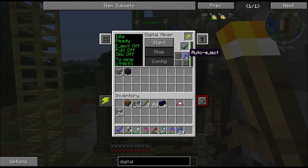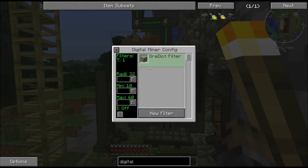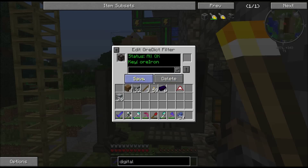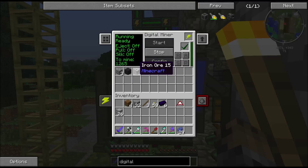It can mine silk touch but I think it uses more power. You've got auto eject and auto pull - I assume auto pull is pulling out of a chest and auto eject ejects into a chest or anything else you can connect up. Let's reset the config. Using material - let's delete that one and try ore, iron. Save. That's better - perhaps it can only do one filter at a time. So that's going to mine 1,200 iron ore in the space I've set. I'll just leave that going and get all the ore I'll ever need.